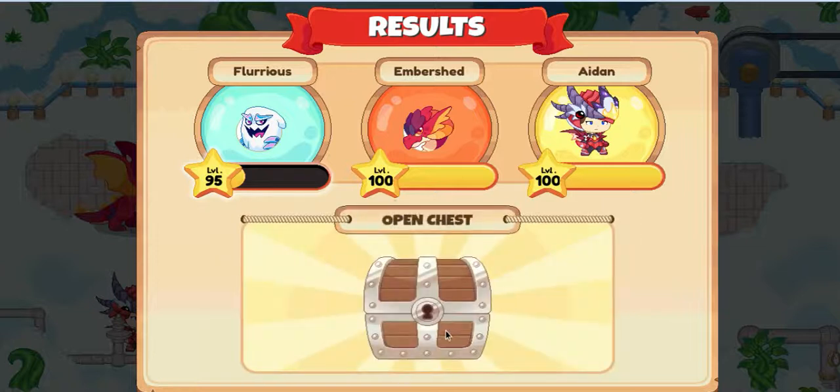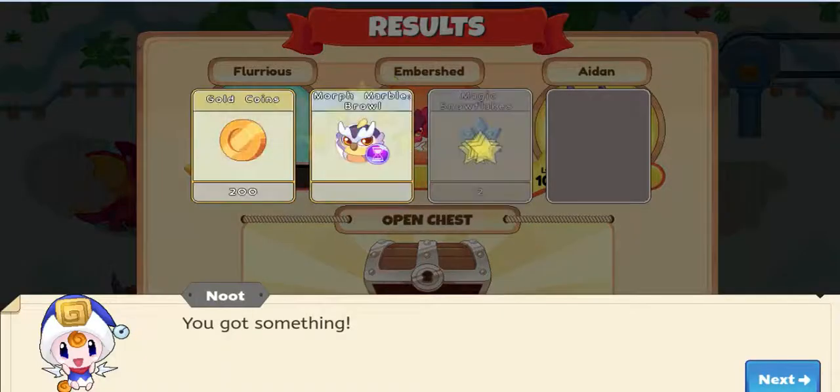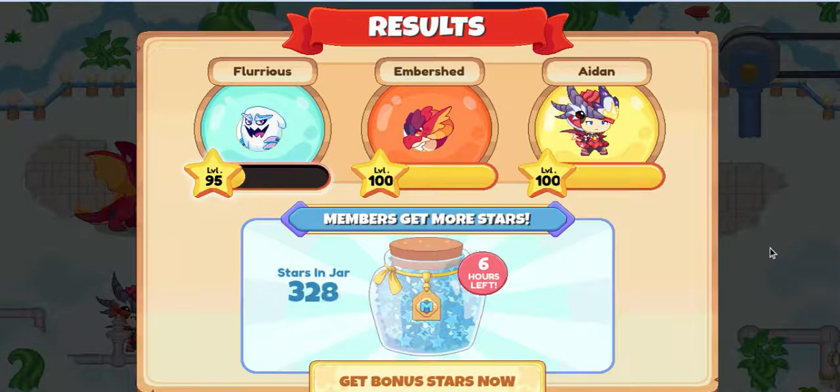Whatever pet I battled just now in this battle — those two pets — it's a Cloaker. I wonder how you find the second evolution, the final evolution of Cloaker.